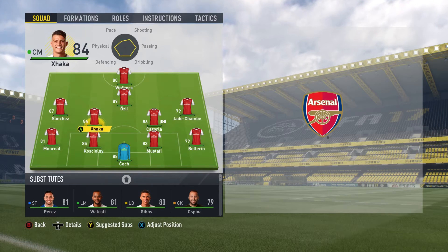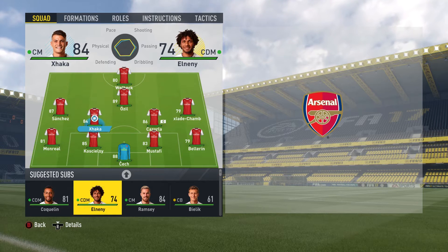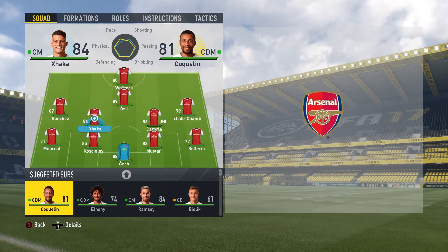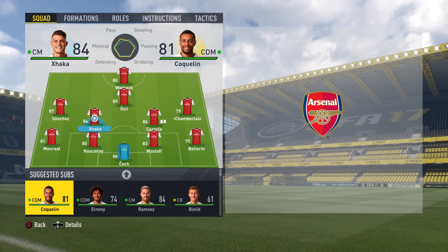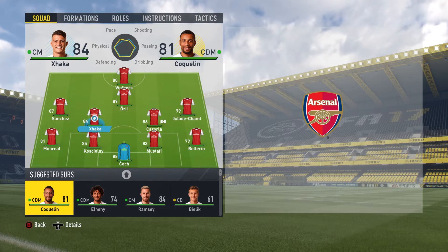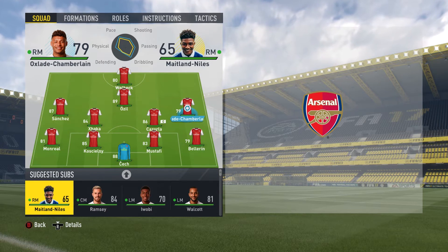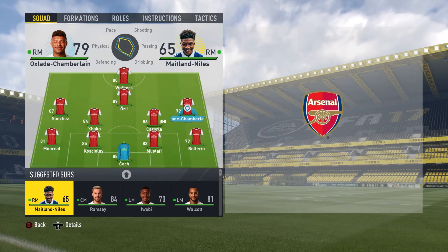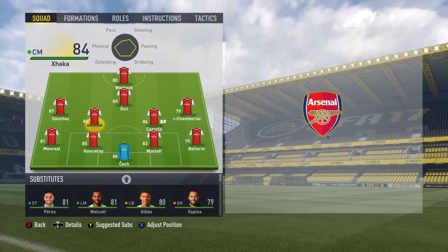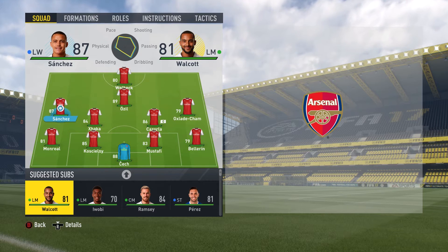Midfield options - we are full to be honest, we have too many centre mids. I plan to start with Xhaka and Santi, with Ramsey coming on regularly as a sub. Elneny is a great backup and we haven't even spoken about Coquelin yet. Coquelin will be a bench player and I might use him more when we need a good defensive display. If we need more midfielders we can recall Jack Wilshere.